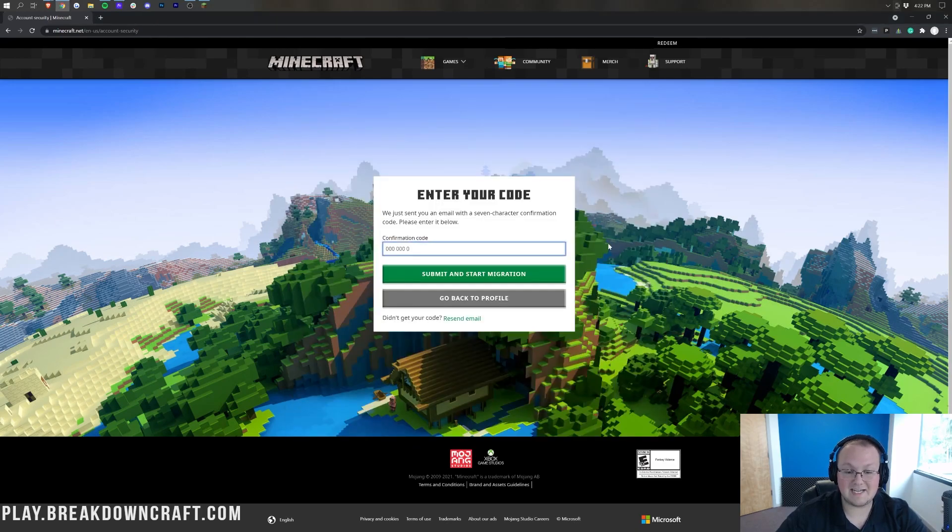You will copy and paste the code from the email, come back over here, and paste it in. The code is pasted in and blacked out on screen as well. Then we can go ahead and submit and start migration.